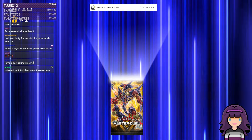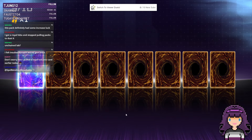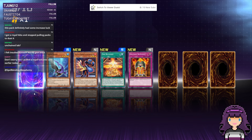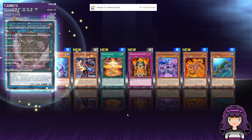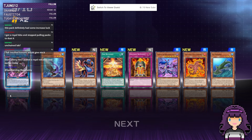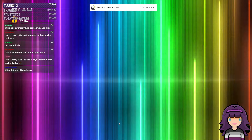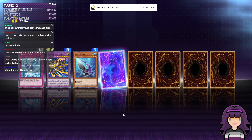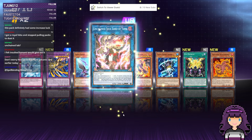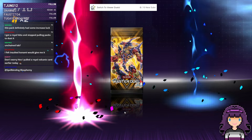Next card is Seventh Force. Got a Royal Hita. Got another UR — A-Bomb! I actually do already own an Unchained Abomination, but we'll take another copy. I actually crafted that card a long time ago for Live Twin — that was before Trouble Sunny even came out, because you used to play Unchained A-Bomb for your Fiend Link 4. And we got another Unchained Soul, Lord of Yama — three Unchained URs in a 10-pack. That's actually pretty good.